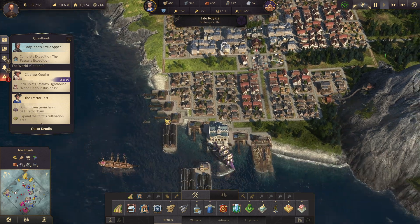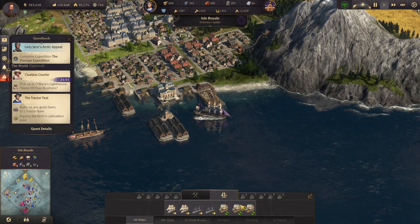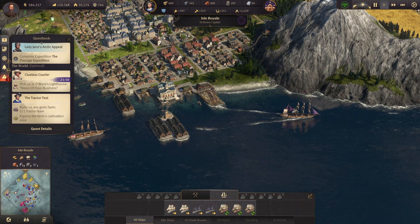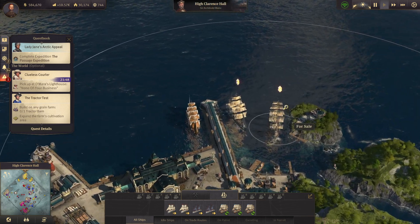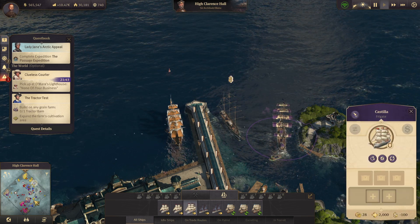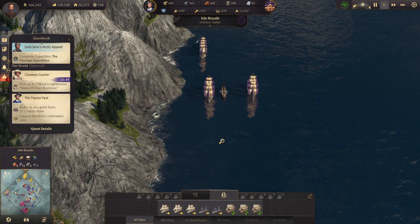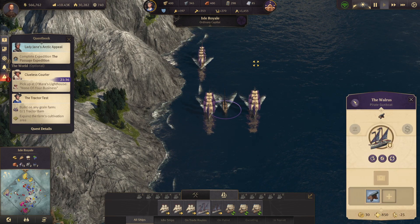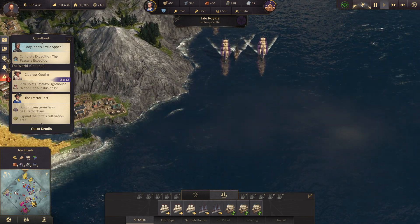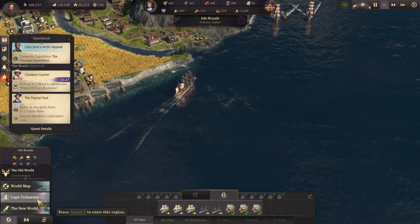Actually, do I have any ships that are snoozing right now? No. I wonder if Sir Archie has a clipper for me that I could use. I could use a frigate — let's take this frigate down there. Oh, this is actually my other fleet. I'll just let my other frigate do the job. Let's go to Cape Trelawney, Crown Falls.